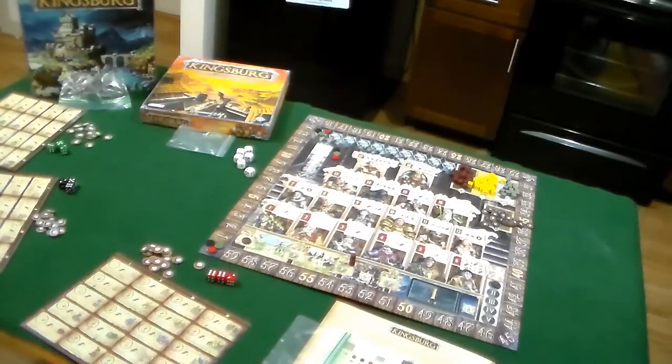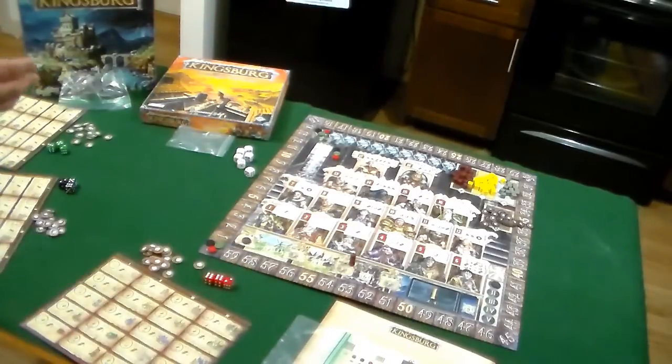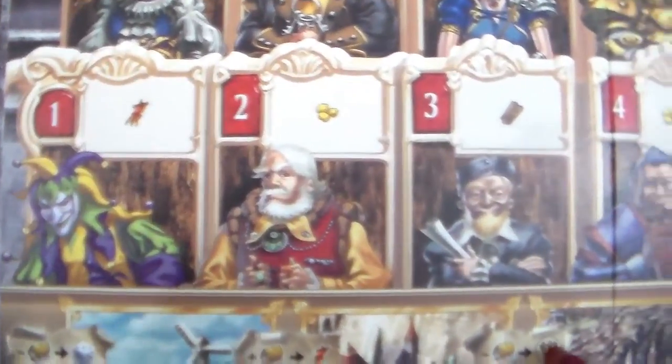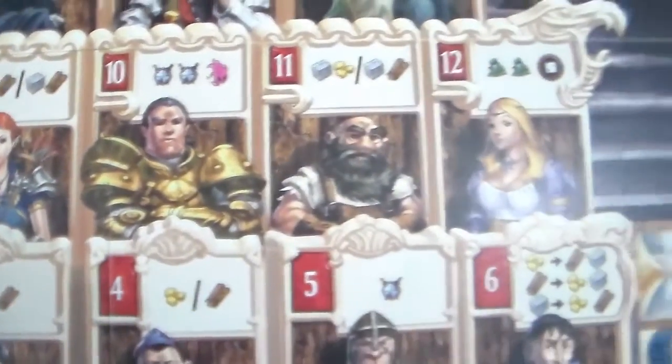We go over the course of five years, and during each year we go through four seasons: spring, summer, fall, and winter, with specific events occurring between seasons. During each production season, all players roll their dice, and depending on the numbers, we influence different people within the King's Court. You can use a single die on one person, or add two or all three dice together to influence someone requiring a higher total. Turn order changes each production season based on your die rolls — lowest total goes first, highest goes last.